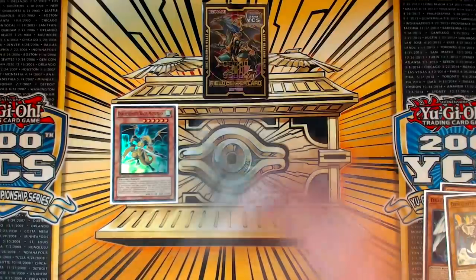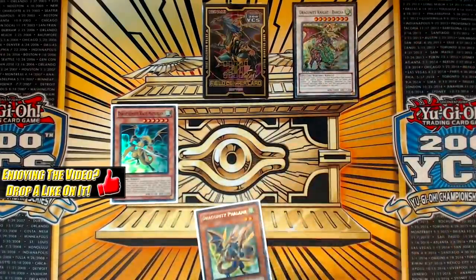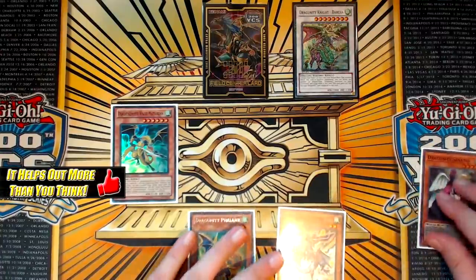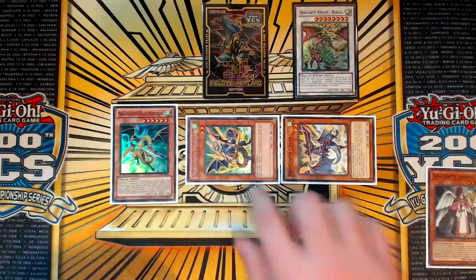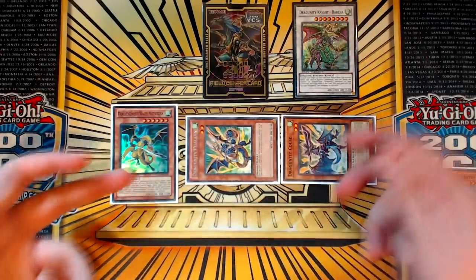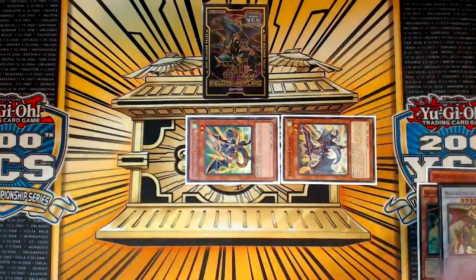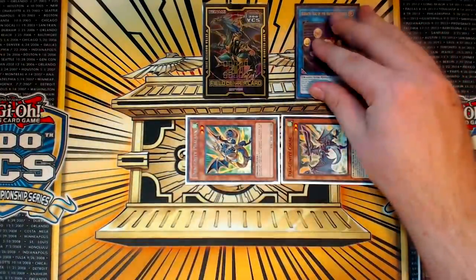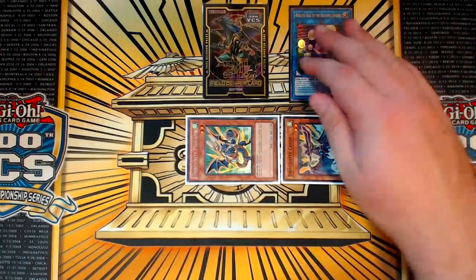Now we've fulfilled what we need to make this combo happen. We can make our Barka, then equip the two tuners from the grave to it. So Barka uses its effect, equipping Koos and Phalanx from the grave, and then you special summon both of them. Now we've got two level four or lower dragons on the field and two other dragons on the field. We're going to use the Barka and the Mistleton to go into the Hieratic Link.